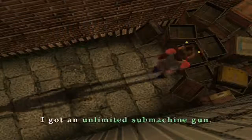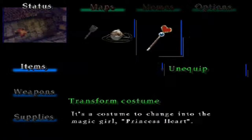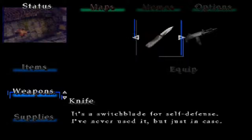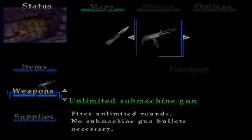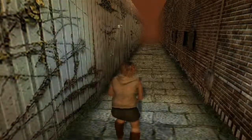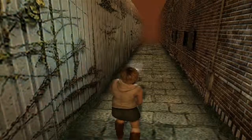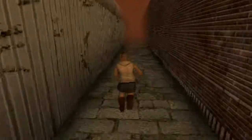This is where you get the unlimited submachine gun — might as well just pick it up and show it off. So if you unlock the transform costume, you can equip and unequip it at any time by selecting the transform costume wand. I'm just gonna play with the unlimited submachine gun for a little minute just to show you how it is. That is how you use it.